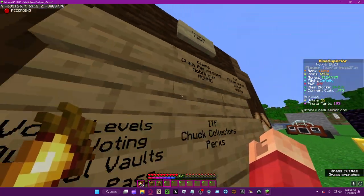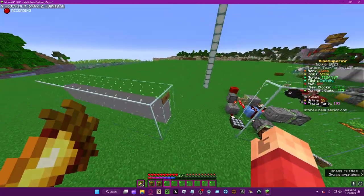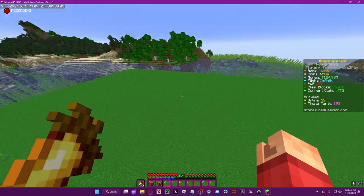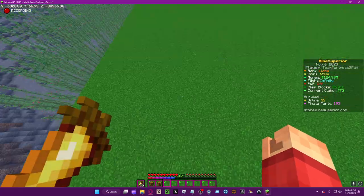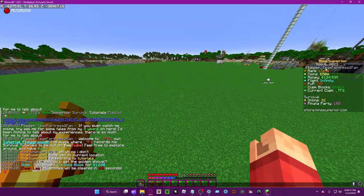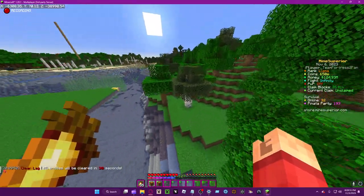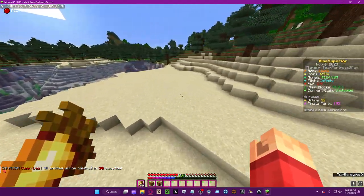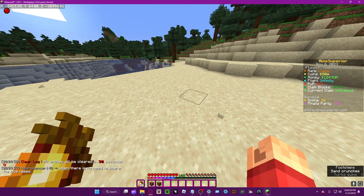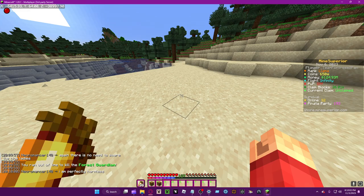Welcome back. Today we're going to be talking about claims. We're in a massive claim right now. Claims require claim blocks, as you can see here. You're going to need at least 100 to 200 claim blocks to make a default claim. A default claim is when you type 'claim'.